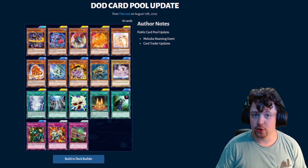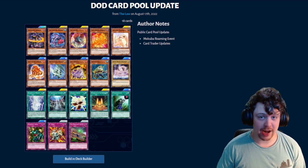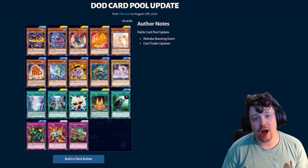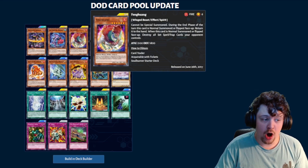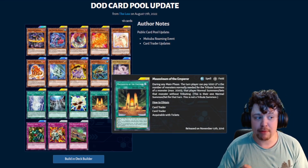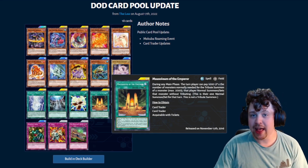Hello and welcome back to another episode of the Duel Links Progression Series. For those who missed last week's episode, 3 Star Demotion is overpowered — I personally am not going to be playing it this week. Quickly going over the card pool updates for Dawn of Destiny: not a whole lot has changed. The only interesting cards are from the Mokuba Roaming Event and the Card Trader updates, which gave us Dark Flare Dragon, Feng Wang — pretty solid for back row removal — and Mausoleum of the Emperor, probably the most important piece of all.